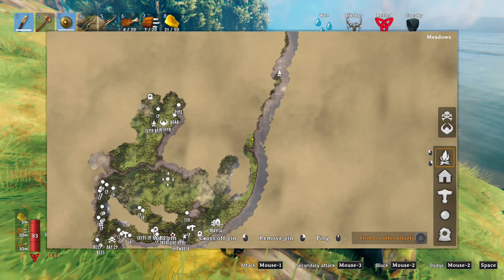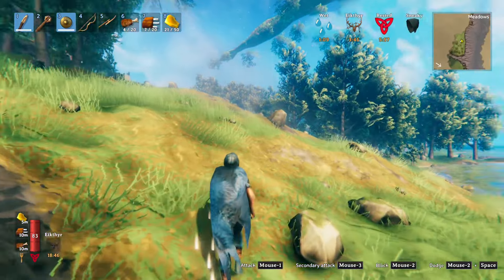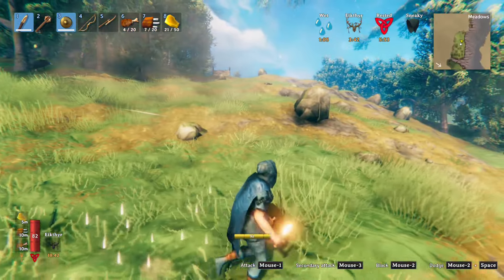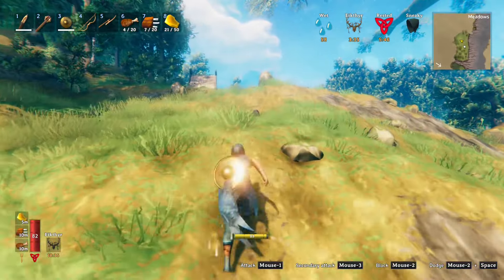I'm going to mark that. That way when we need a lot of boar meat, we can come over here. Let's go see what's in this house — maybe we can get some flint arrows. I won't be able to carry it, but we'll see. I can come back for it later.